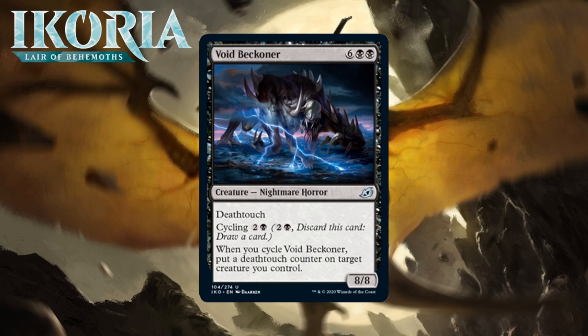Next up it's Void Beckoner, which for six generic and two black is an 8/8 nightmare horror at uncommon with Deathtouch. You can cycle it for two generic and a black, and when you do cycle it, you put a deathtouch counter on target creature you control. An 8-mana 8/8 Deathtouch would not normally be something I want to play — it's just hard to get to 8 mana. But by adding cycling, it becomes much more intriguing. Cycling really lets you get away with playing expensive cards, since if you can't cast them you can always turn them in for a card. It's especially nice that the Beckoner also has a trigger with cycling — giving something deathtouch at instant speed and drawing a card is pretty nice. Even if your creature still dies in combat, you end up netting a card, and in the ultra-late game you can play this huge creature. I'm giving it a C+.